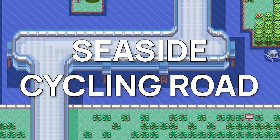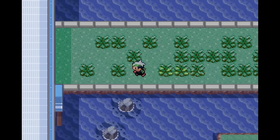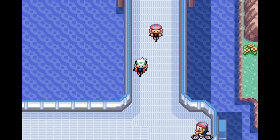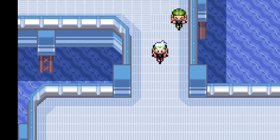Seaside Cycling Road - a road that can be found on Route 110 in the third generation of Pokémon games. It's this light blue structure we can see going across the route. This is also where you can try out the Cycling Road challenge, a small mini-game where you have to go through the cycling road as fast as you can and with the least amount of collisions possible.